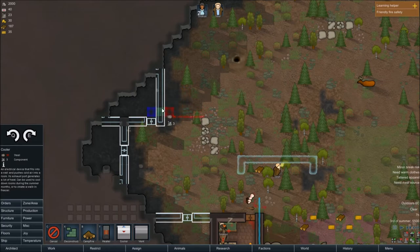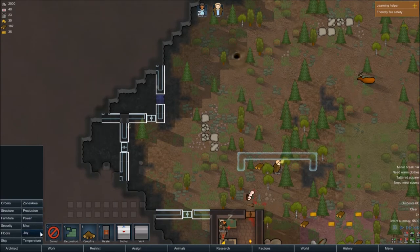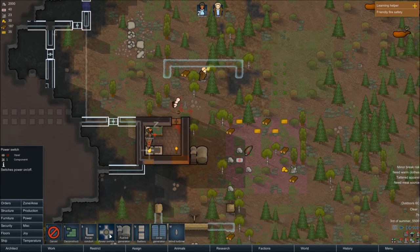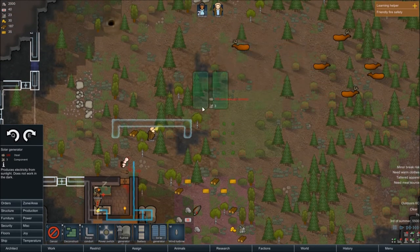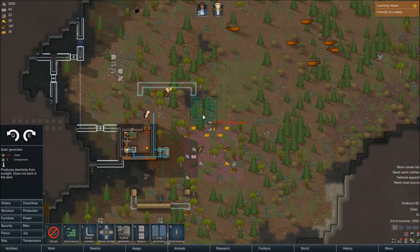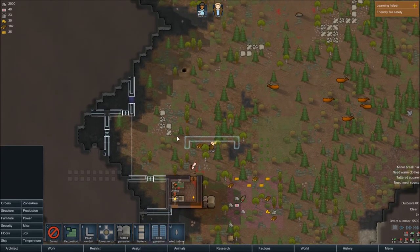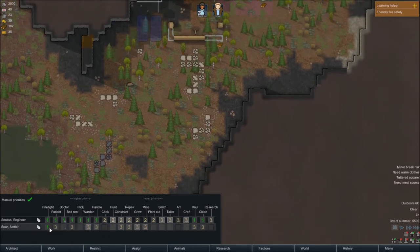This is going to be our freezer — at least our first freezer. We're probably going to place another one somewhere else later on. For that we're going to need some power running over here, so let's do something like that. Solar maybe? Because wind turbines are going to be a pain to clear all these trees. That means we're also going to need some more steel — there's no iron in this game.